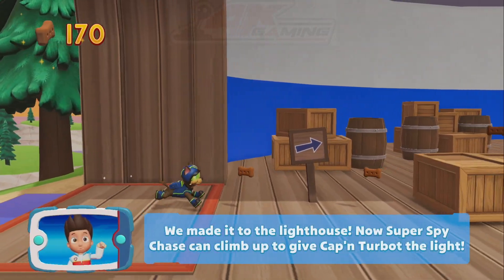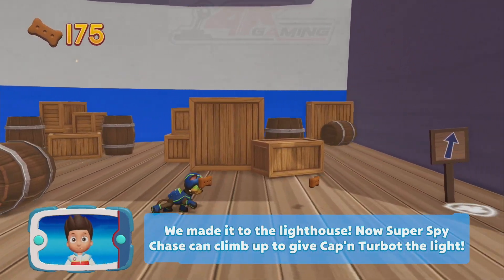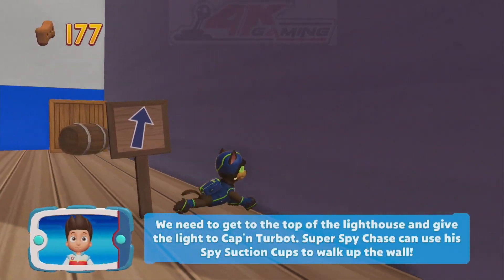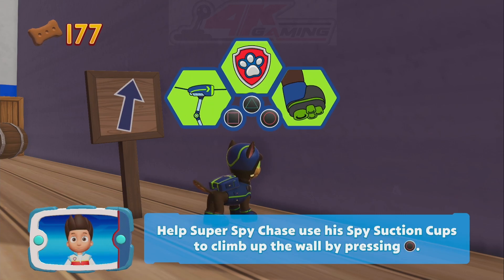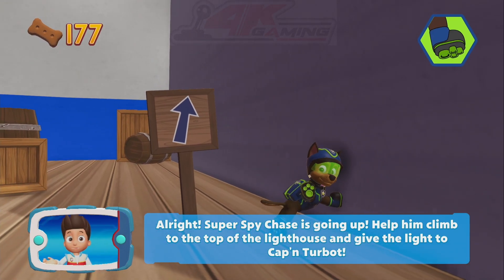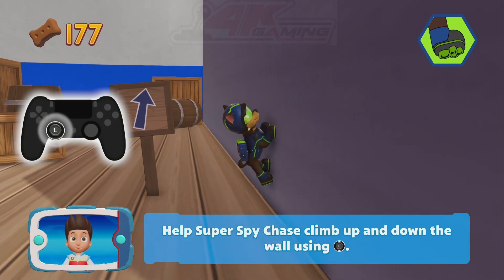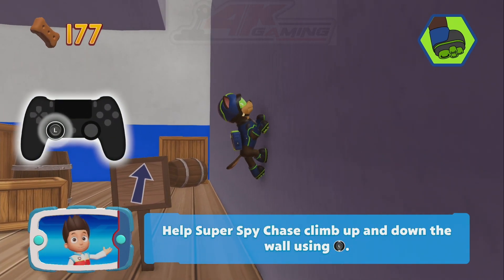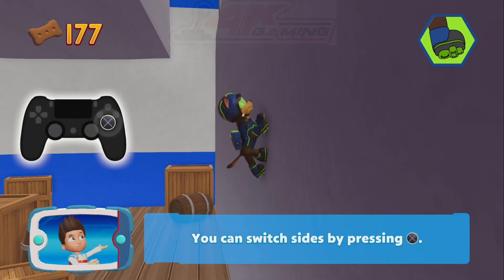We made it to the lighthouse. Now Super Spy Chase can climb up to give Captain Turbot the light. We need to get to the top of the lighthouse and give the light to Captain Turbot. Super Spy Chase can use his spy suction cups to walk up the wall. Super Spy Chase is going up. Help him climb to the top. Help Super Spy Chase climb up and down the wall using the left stick. You can switch sides by pressing the X button.